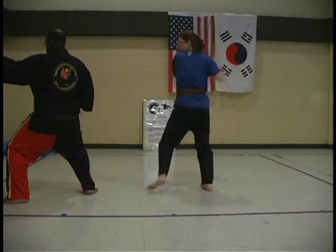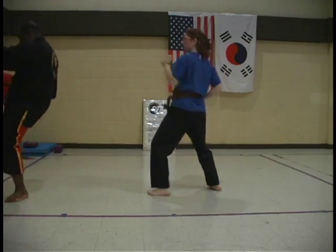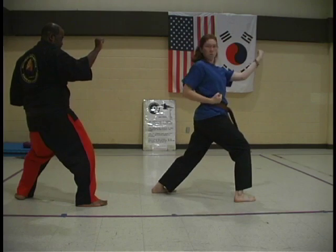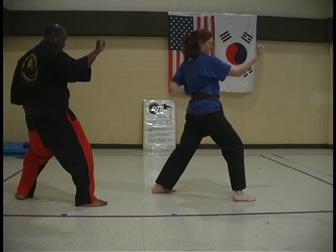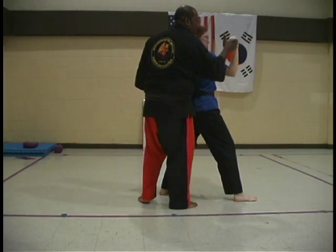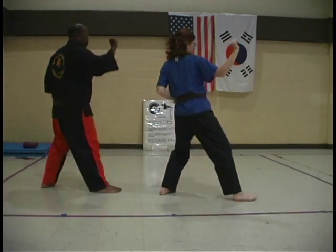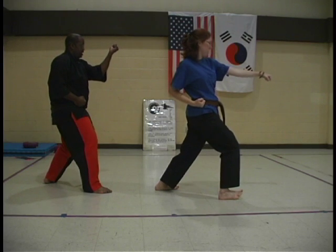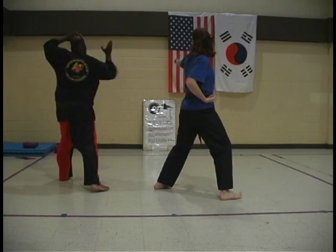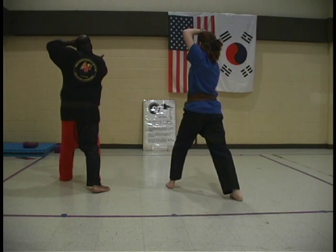Outside block. Do. Turn. Front kick. Right hand to the outside. Back stance. Turning and blocking — hammer fist strike. Turn. Front kick. Left hand block. Head turn. Hana — it's a knife hand, right is a knife hand. Du. Front kick. Back fist.